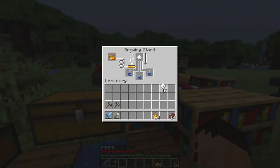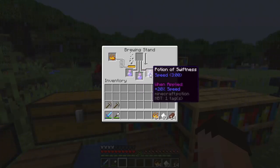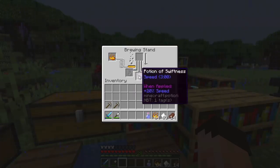Pop one bit of sugar in the top of the brewing stand and you get this bubbling effect. You can see the progress arrow as the line goes down. Once that's complete, you'll have some potions of swiftness — and there you go, you can see the colour has changed. These give you the speed effect for three minutes.